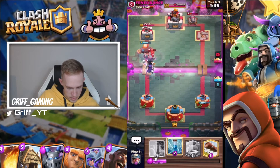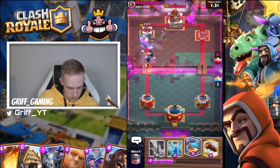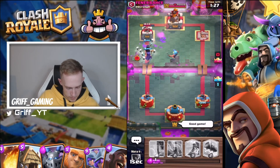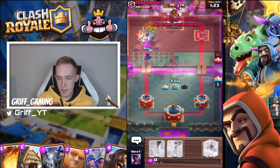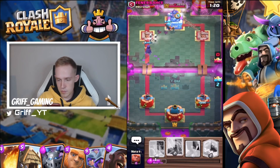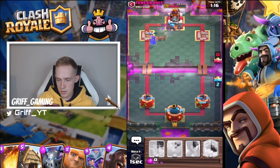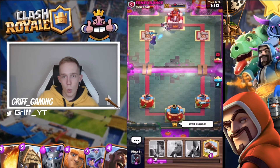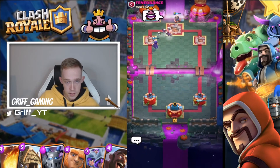Got double witch down here — this looks like definitely a good game. Let's give him a good game emote. Get a miner down onto the king tower, zap ready — GGs, well played. Nice three-crown victory towards our Pass Royale there.